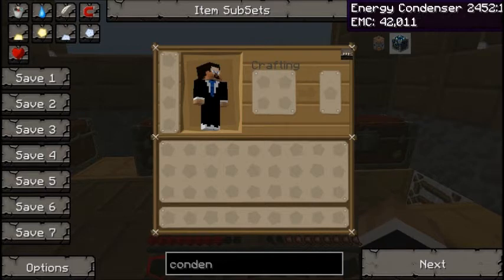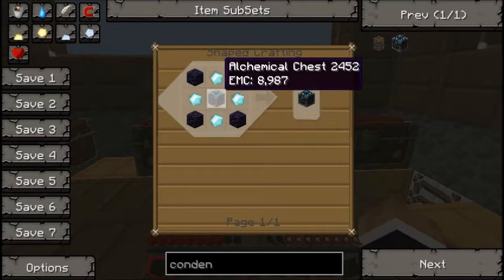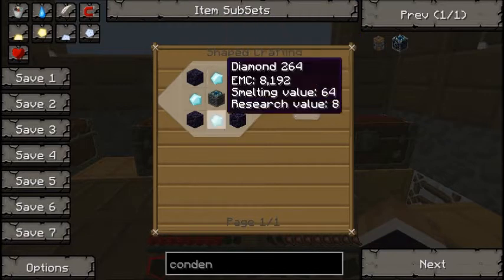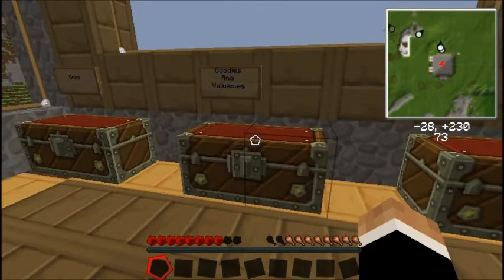That's what we want. We press R on it. It's pretty expensive to make. It's an alchemical chest. Four diamonds, which I have actually got some of. I've got some diamonds.